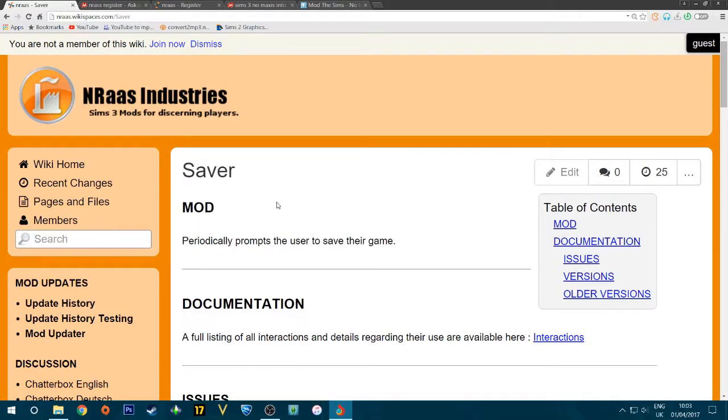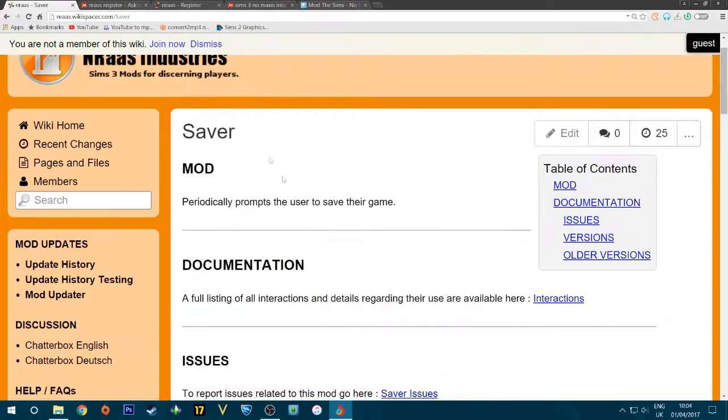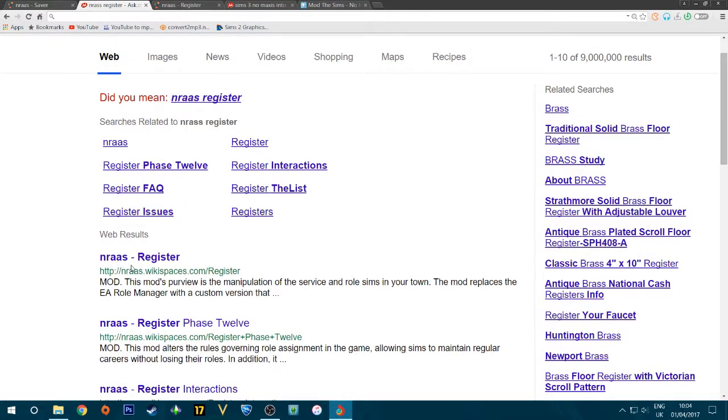The next mod I recommend is Saver. You may have noticed save files numbered one through four — that's what this mod does. It prompts you to save approximately every 30 minutes, cycling through four save slots: save one, save two, save three, save four. This keeps your saves lean and reduces load times, so I'd definitely recommend downloading it.